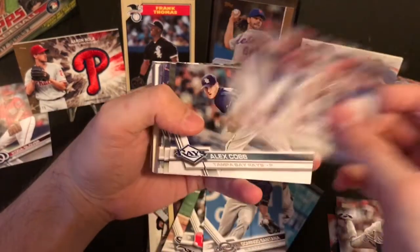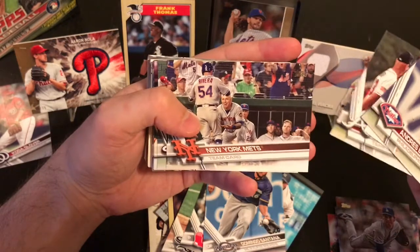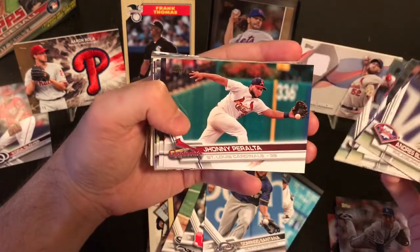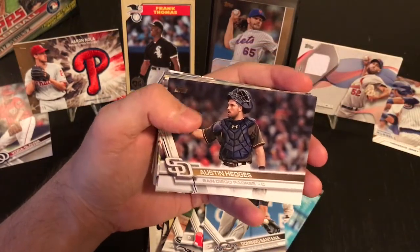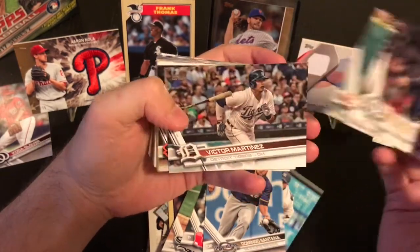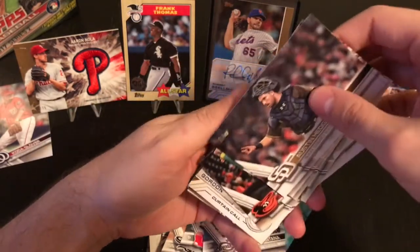Andres Blanco, Alex Cobb, Atlanta Braves team card, New York Mets team card, Nationals team card. Johnny Peralta - gross, not a big Peralta fan. Austin Hedges, J.T. Real Muto, George Springer, Vic Martinez, Darren O'Day.